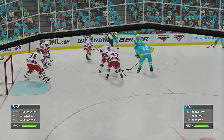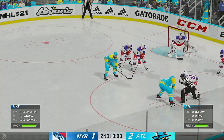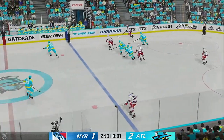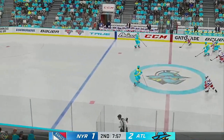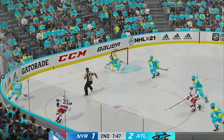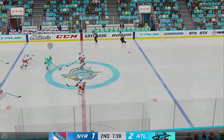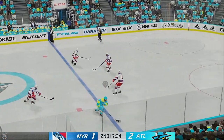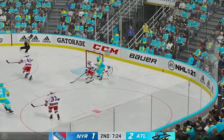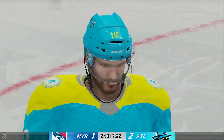Atlantis' message going into this one when we talked to them at the morning skate was to get a lot of pucks on net. They've done just that and they lead as a result. Houghton's won it off the face-off. Smith's got the puck along the wing, puts it in deep. Atlantis got a hold of it along the wall. Now they look to make something happen from the neutral zone. With possession along the wall, and the puck stopper jumps on top of it to get a stoppage in play.